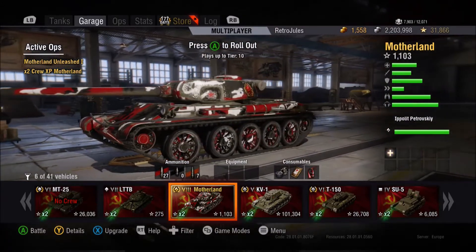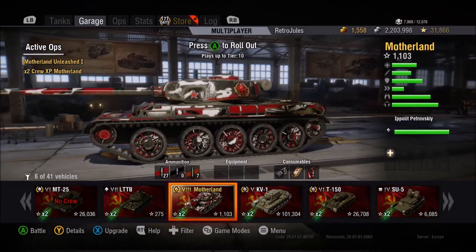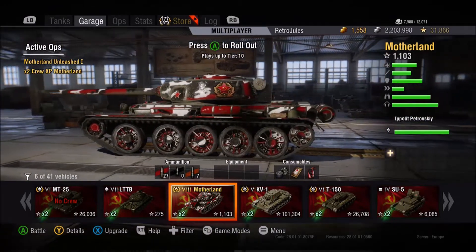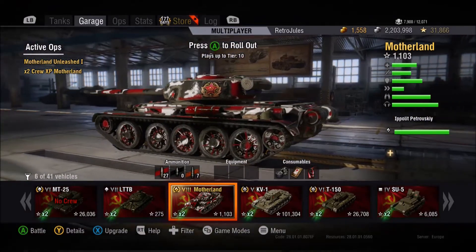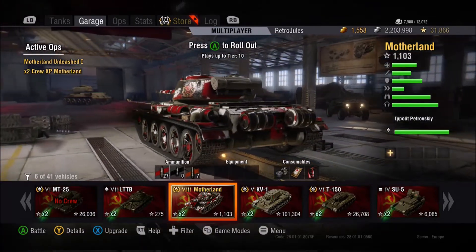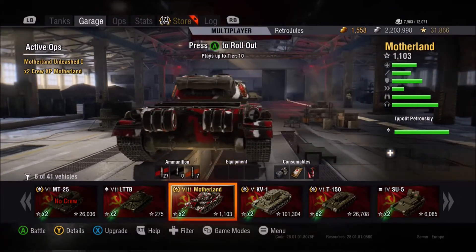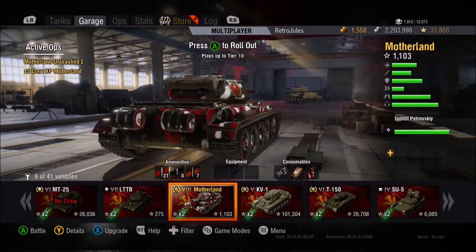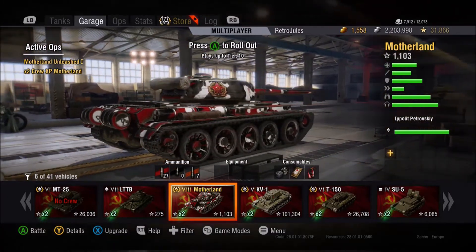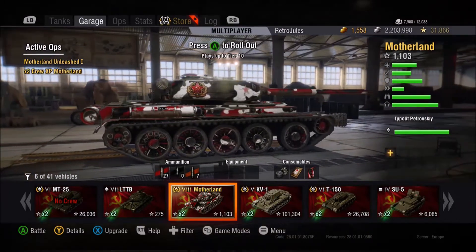We've already covered in Part 1 Motherland vs itself, and vs the T-54E1, a tier 9 medium, and we also put it up against the Tiger, the tier 7 heavy. Thank you to Shalimash who very kindly pointed out that actually in the video I was shooting high explosive shells instead of armour penetrating, and I didn't even notice until he mentioned it, which was a mistake, and it didn't really portray the Tiger in its true colours against the Motherland.